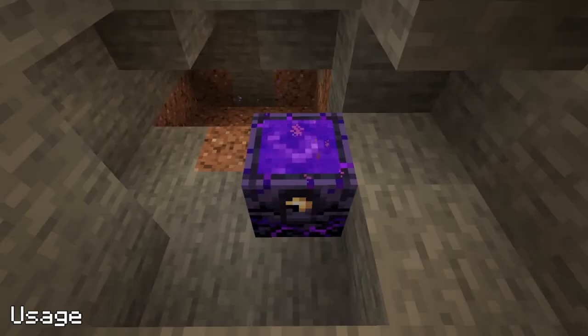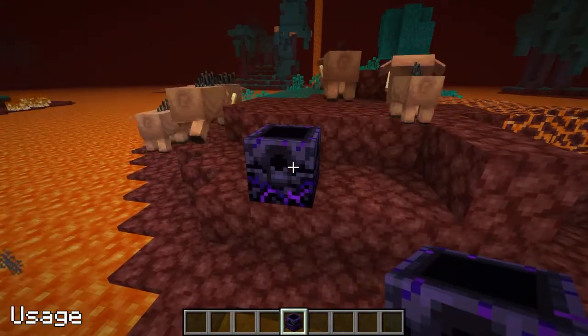Respawn anchors emit a light level. Hoglins are scared of respawn anchors and will run away from them.